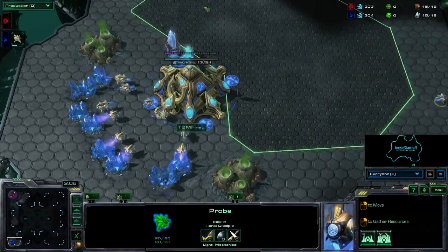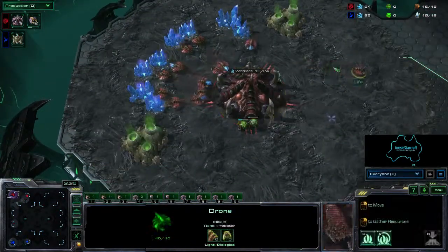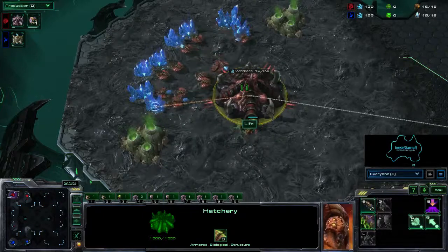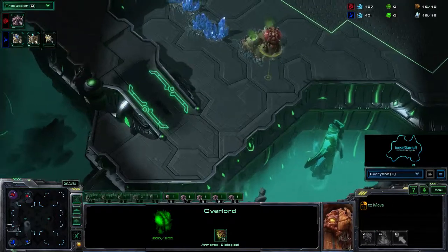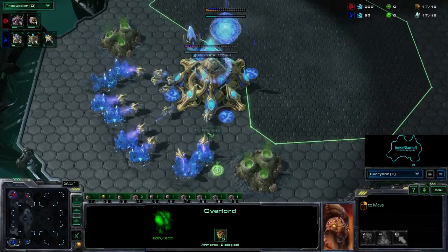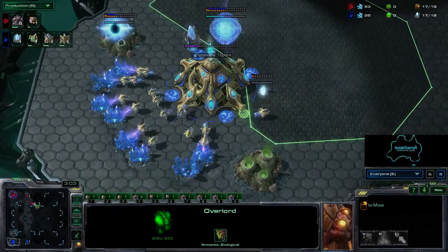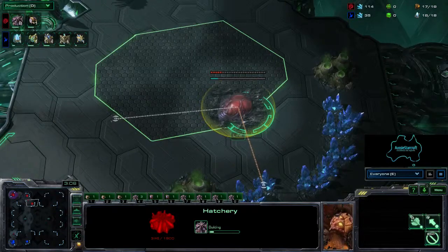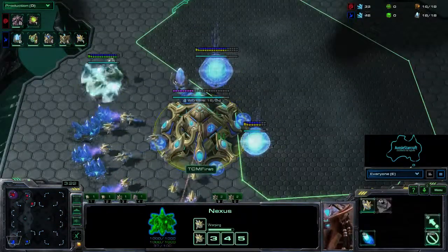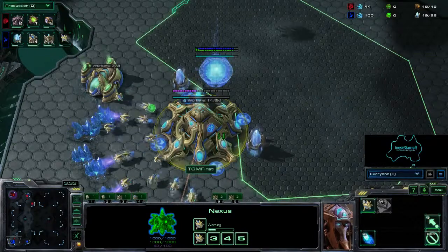I'd be surprised if we don't see a similar move out of First - probably dropping a Nexus before his gateway in his base. Life has gone for a hatch - the question is will Life go for a very greedy 3 hatch before pool, or will he drop his spawning pool before taking that 3rd hatchery? The Overlord is making its way down the left side of the map. Often when a Zerg player scouts and sees Protoss has gone for a Nexus first opening, the easiest reaction is just to drop their 3rd base, knowing there's time before Protoss can muster enough forces to attack.